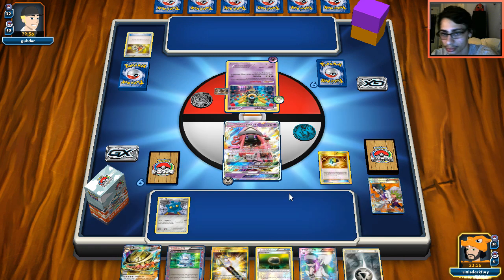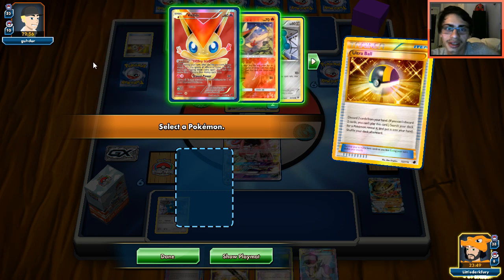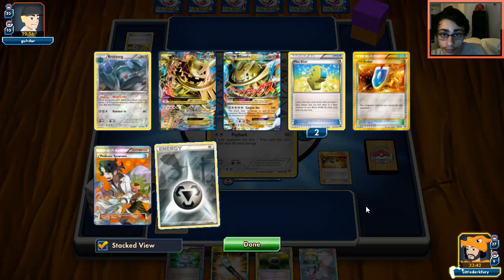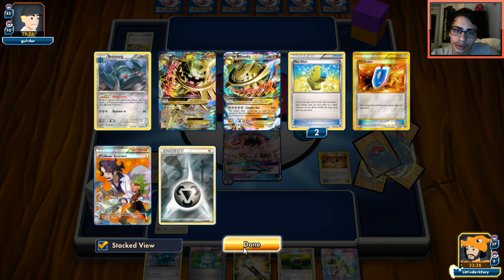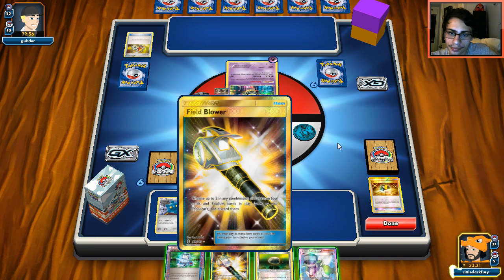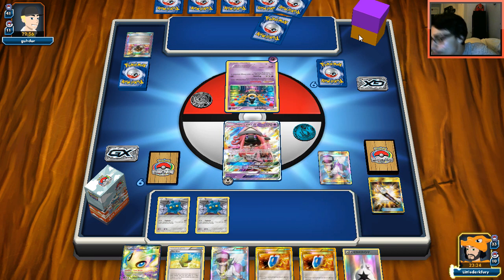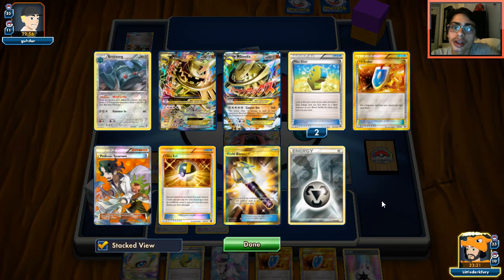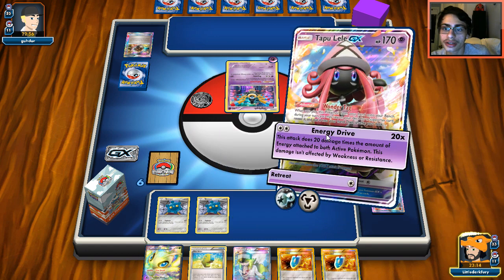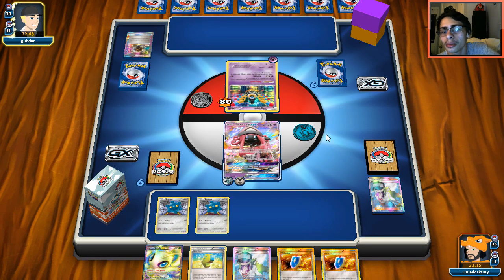I go Ultra Ball over Computer Search since I was probably going to grab a Pokémon anyway — but I accidentally prize the Pokémon I needed. We'll get another Bronzor. I need to find Rescue Stretcher to get back my Steelixes. I use Field Blower and end the turn. We get a DCE but still no Steelix, which isn't nice. We're ten damage short of a knockout, so without Keldeo we probably can't win the trade.